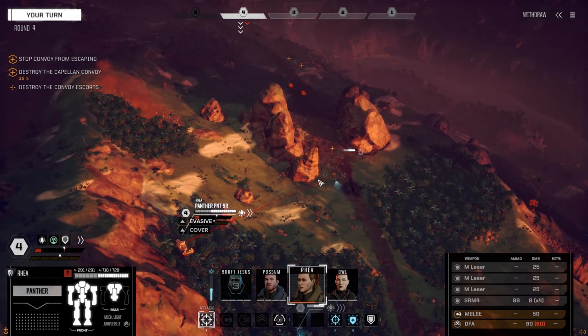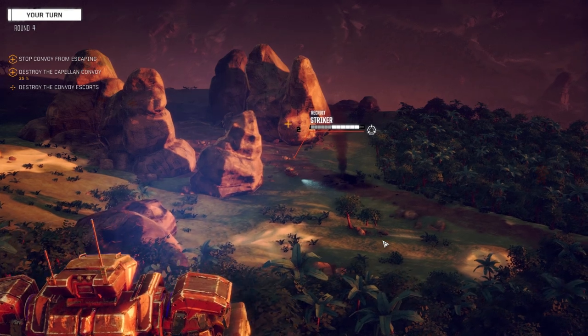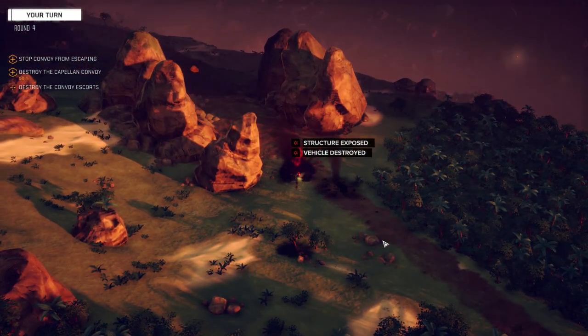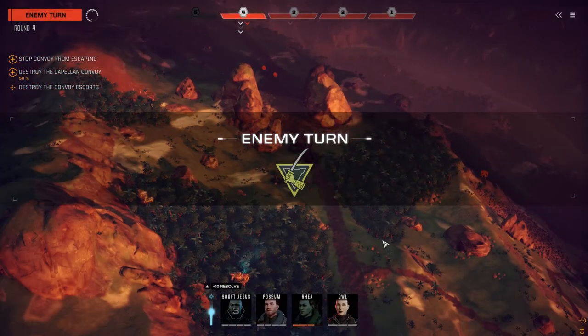Let's move here so these guys can't really see her. I'm going to fire on the side of this guy — that should probably do it. There we go. Two up, two down. Now let's see what the rest of these guys do here. So we've got a Jenner D.